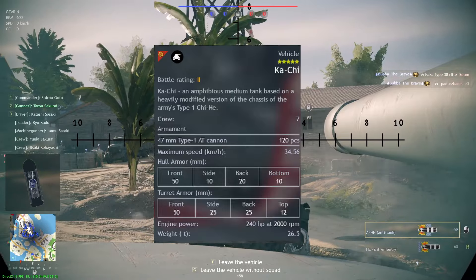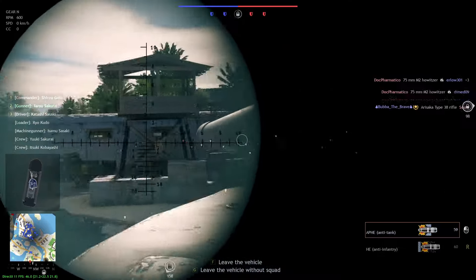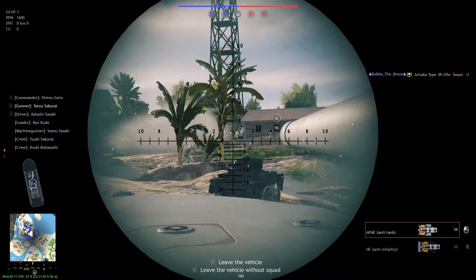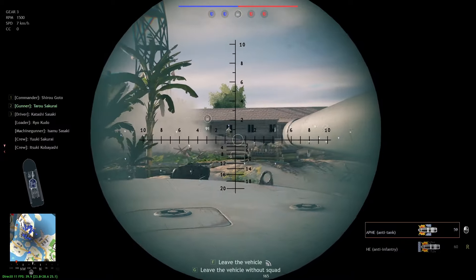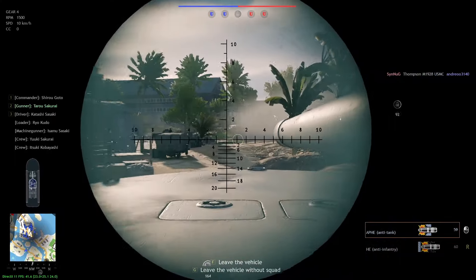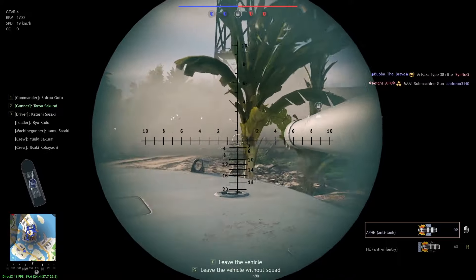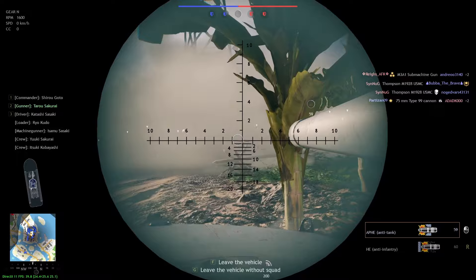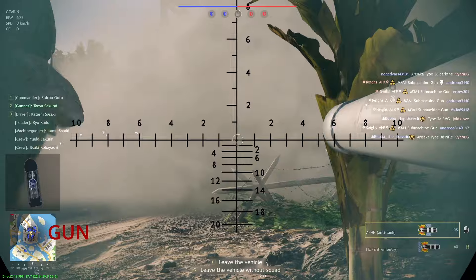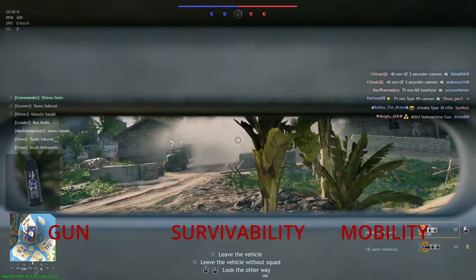What is the Kachi? Well, it's a premium tier 2 amphibious tank that was added along with the American LVT when Japan was first added. However, the Kachi seems to almost be designed to get stuck on everything, and do its best to cosplay a naval destroyer. In a game designed for infantry combat, the Kachi is kind of next to useless. To break down why, I can split it into three sections — from its best abilities to its worst: its gun, its survivability, and its mobility.